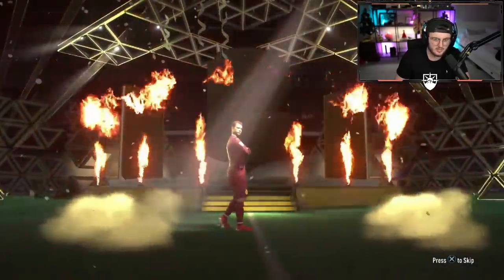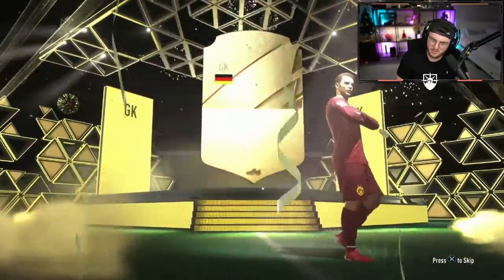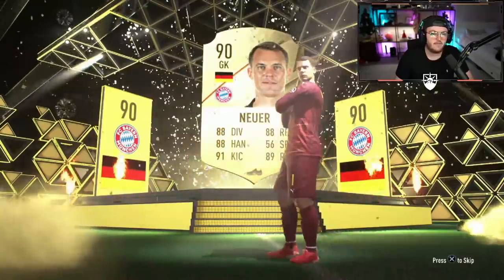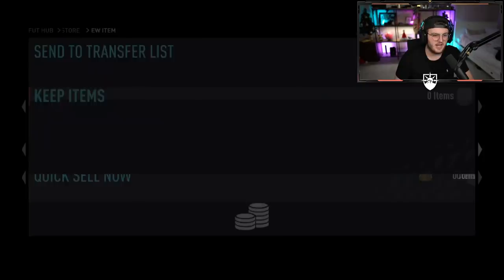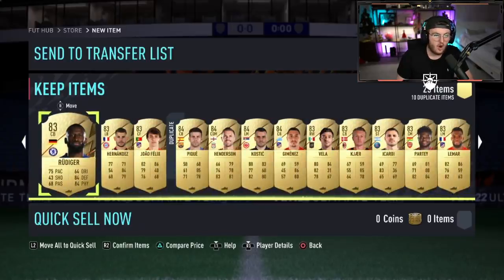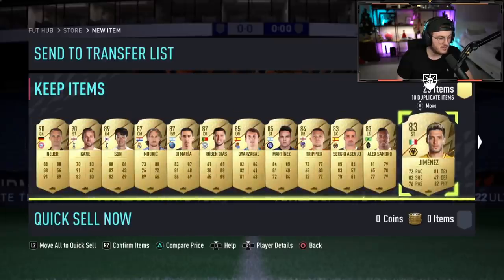I'm fully expecting a Neymar in this pack because he already has them. Neuer — okay! 90-rated Neuer is a good start, that's good fodder. We're looking for as good fodder as you can give, EA. Now that is good fodder — 290s, an 89, 283, 87s. No Winter Wildcard, but that is some serious fodder right there. That is what you want from an 83-plus pack.